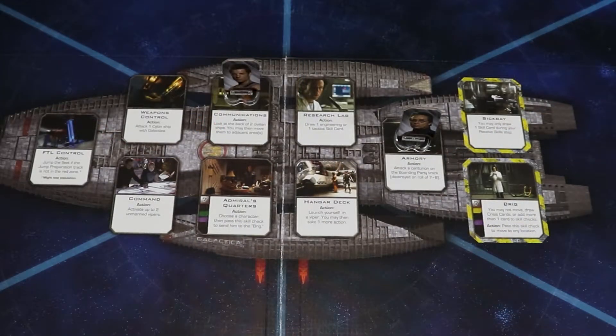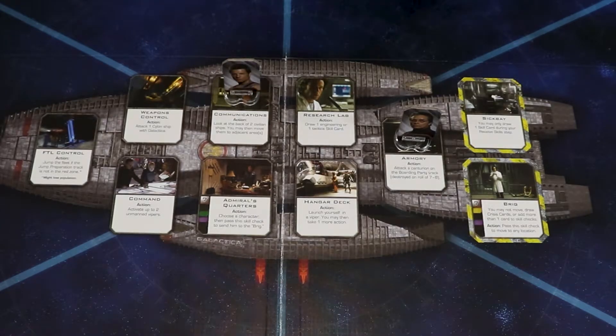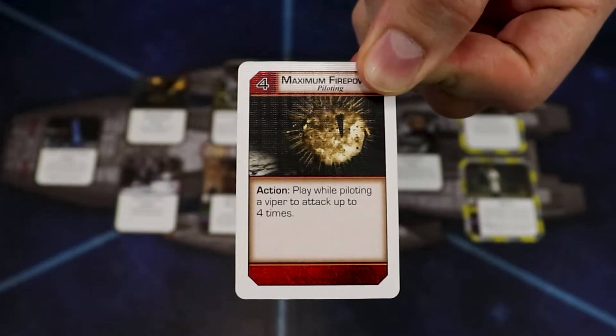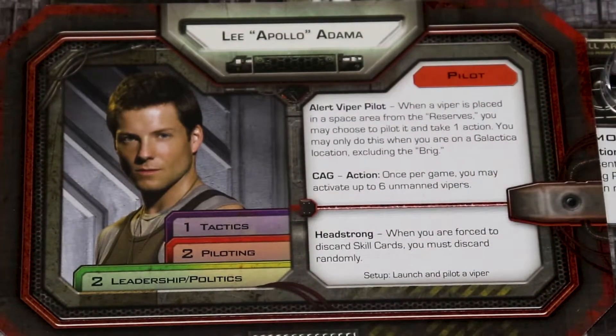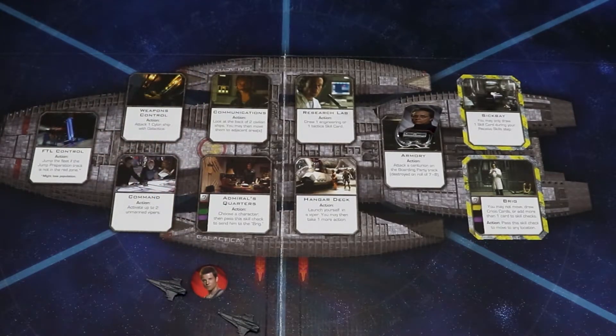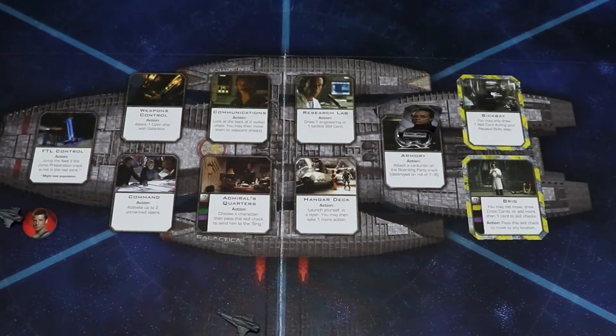During the action phase of your turn, you can perform one of seven different actions. The first is to do the action of the location your character is standing on. Some skill cards will have actions on them — play it from your hand to use it. Be sure to check your character sheet, as some of them will have actions on them that you can use. If you're piloting a Viper, you can use your action to activate it to move or attack. Remember that only characters who have the piloting skill on their character sheet may pilot a Viper.